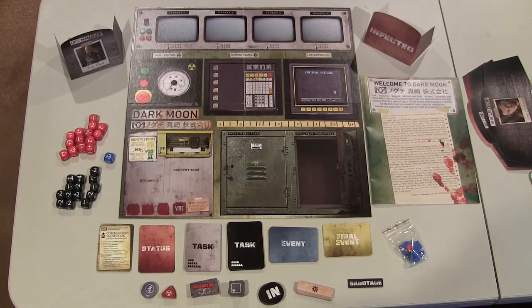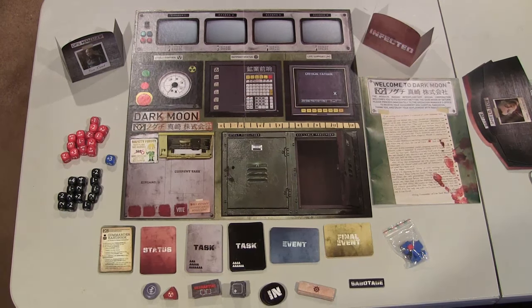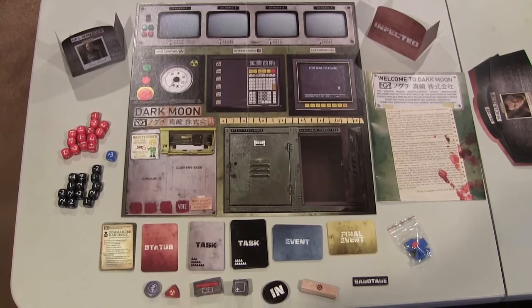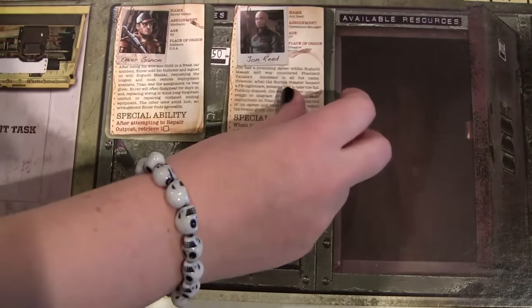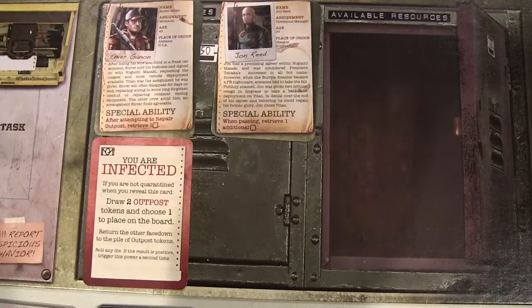Dark Moon is a game of hidden identities that plays out on a space station in peril. The ship has a bunch of different systems that need to be maintained, lest the cold, unforgiving vacuum of space kills everyone in a horrible manner. At the beginning of the game, the players are dealt both a character and a status card. The character they're playing is public information, but the status is kept secret, because that's how you'll know if they're infected or uninfected. If you're an uninfected player, you need to complete three events, which then leads to one final event, and if you win that, you win the game.